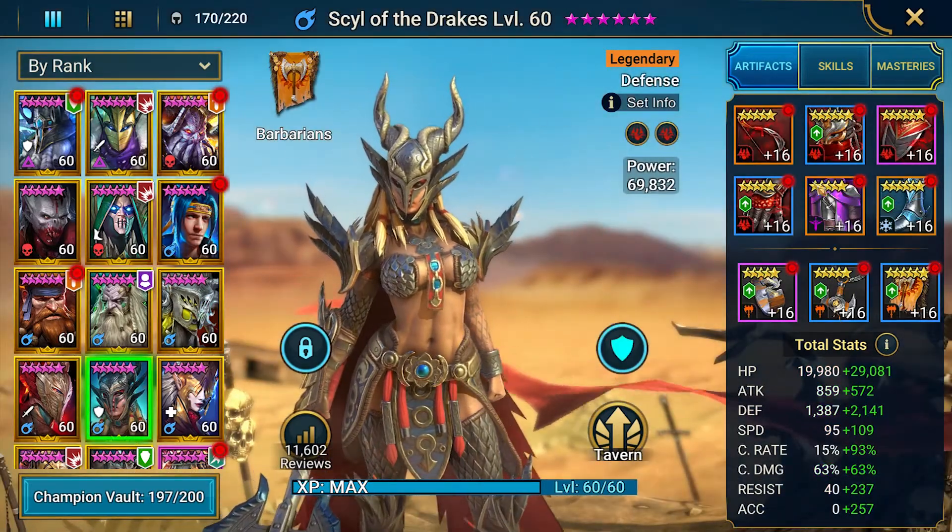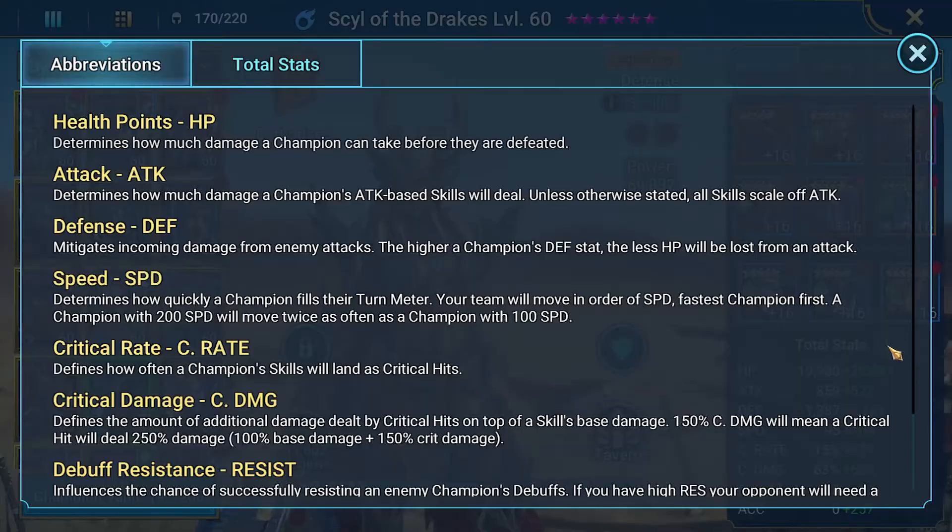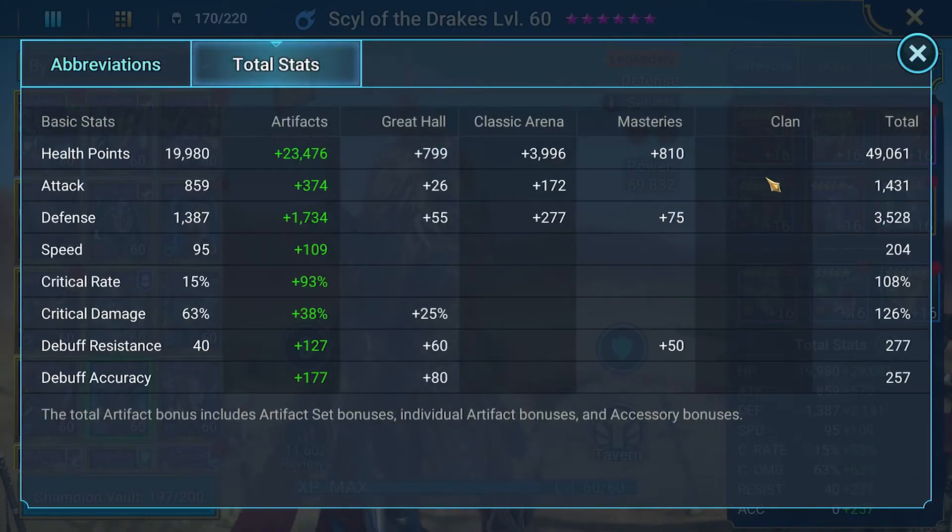Sail of the Drake — my precious. She is fantastic, kitted for the end game right here. 49,000 hit points, 1,400 attack, 3,500 defense, 204 speed, 16 crit rate, 160 crit damage, 277 resistance, and 257 accuracy. We should have this at 80 inside of probably a month, with the way that Arena is going right now. She's fantastic — I absolutely love her kit.